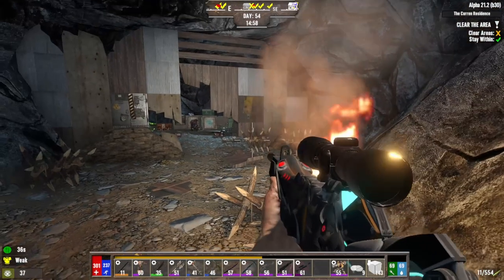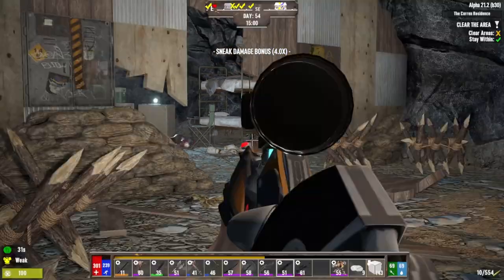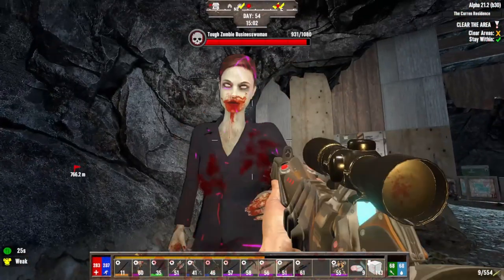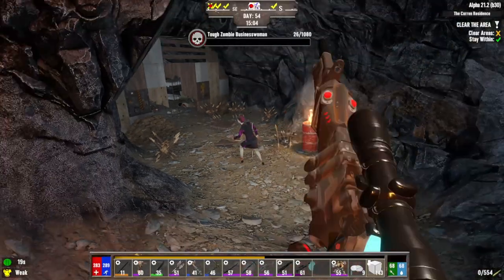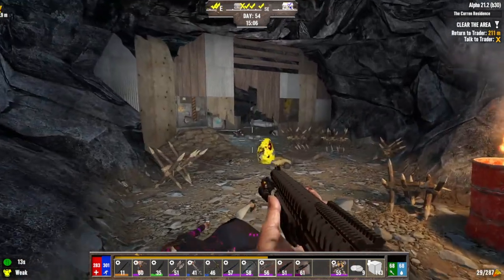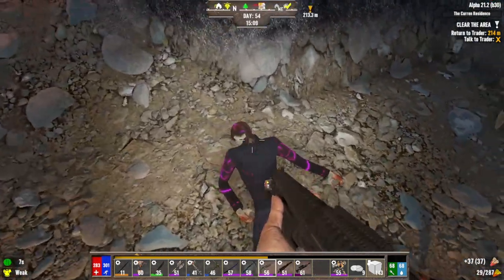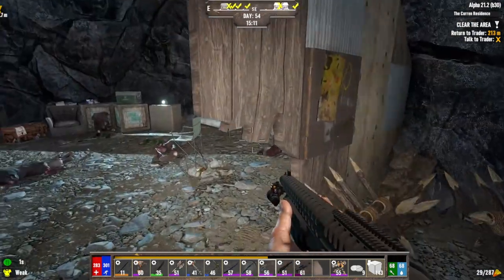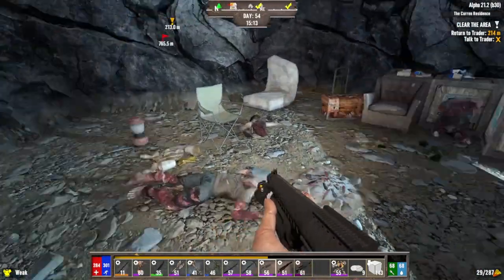Oh that didn't wake anything up, that's amazing. Dead. Ah, what was that? Oh it was a spike. Well it's awake now. Let's see — we got everything. All right, so that was a purple one, right? I expected that to be a little tougher. This looks like the zombies already broke through here once — they did not defend it well.